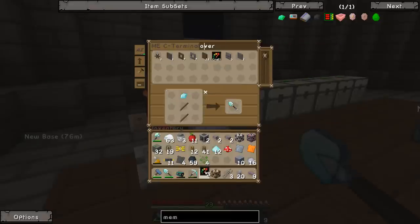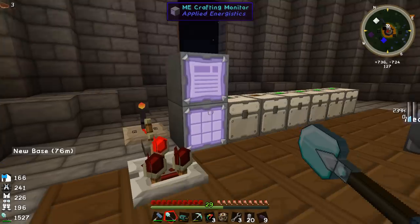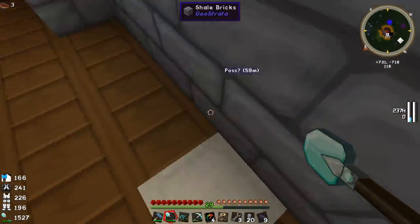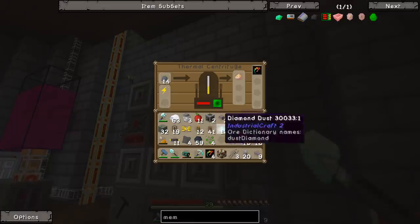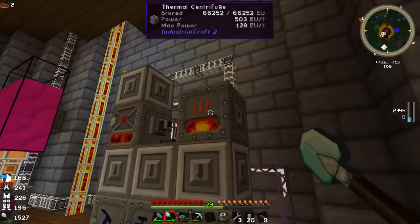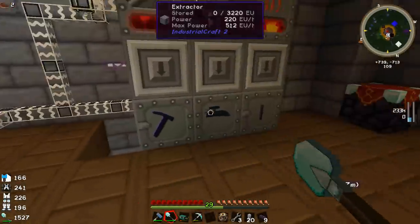We've got a bunch of overclockers — nice. We've probably got another batch done as well. I love the fact that we can make overclockers. Let's throw some more in there to speed this thing up quite a bit. Now it's using 503 EU per tick — its max is still 128 though. We need a transformer upgrade so it can take more than 128 EU per tick, and then it should start steamrolling.